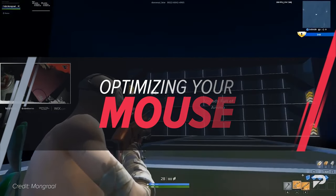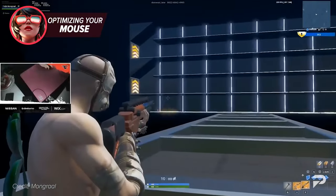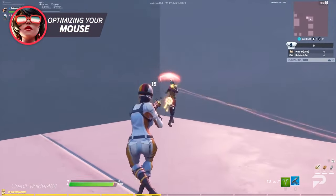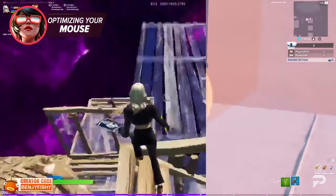Now let's talk about the mouse. It's going to be used to perform tasks such as aiming, firing, and changing directions so you can face threats head-on. This is possibly one of the most important aspects of Fortnite, and optimizing your mouse settings to fit your own playstyle is going to help you make waves in competitive.